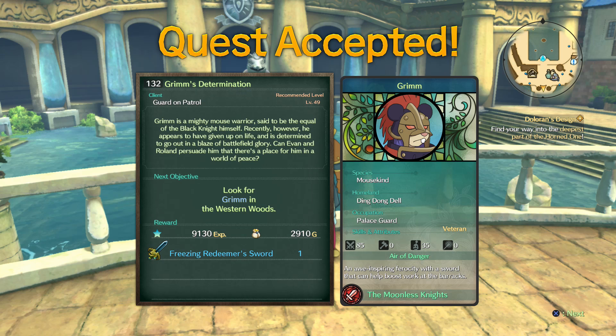So you really are going to want to max out your skirmish battle abilities. Let's go ahead and do quest 132, which is Grimm's Determination. We need to start by looking for Grimm in the western woods.